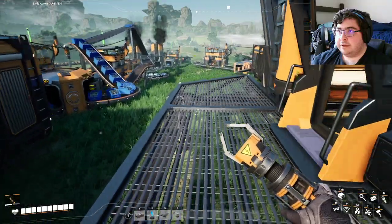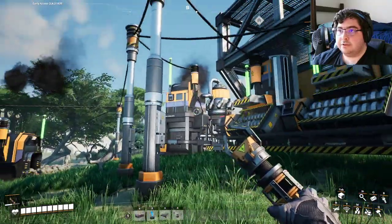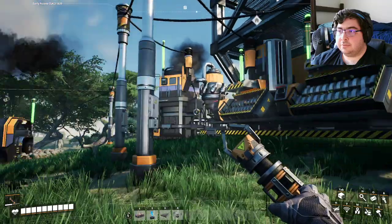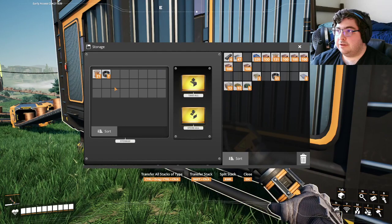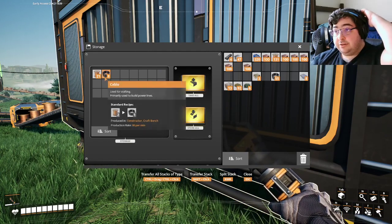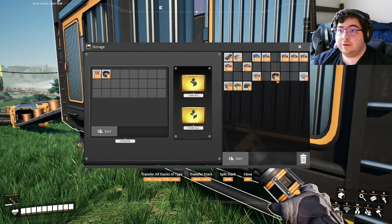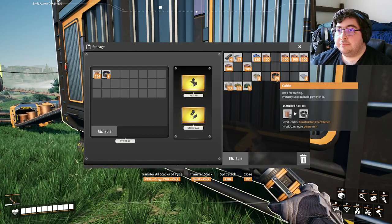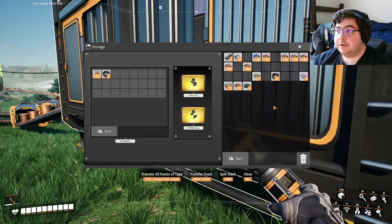Alright, so where are we? Productions are in full swing. We just had to turn this third one on to support the copper industry. What do we have in here already? We are manufacturing — we have copper wire cable coming in already. Cables are in here, so we are manufacturing, well on our way.